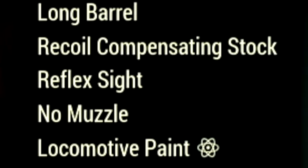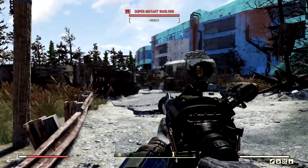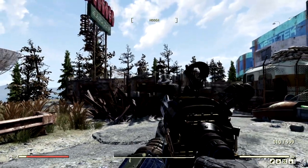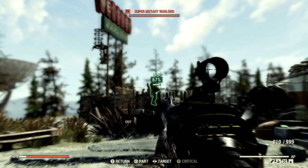The mods we're using are the automatic piston receiver, long barrel, recoil compensating stock, reflex sight, no muzzle, and the look of mode paint. For the demonstrations we've made our way over to the West Tech Research Center, because there's a ton of super mutants over here that need to be vanquished.